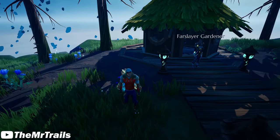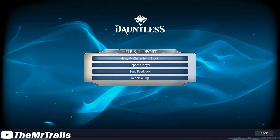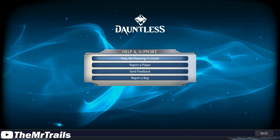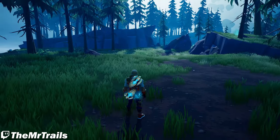Alright, so to start this off, I'm actually going to go back to the start of the island. One way you can do that, if you didn't know this, you can use the Help My Character is Stuck button to teleport to the front of the island. This is where you come in on the airship.